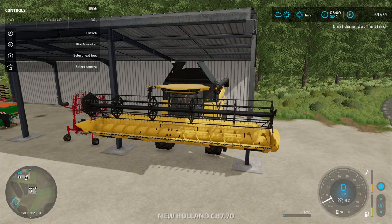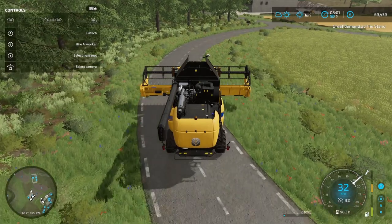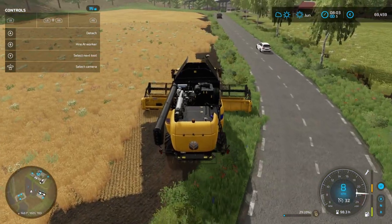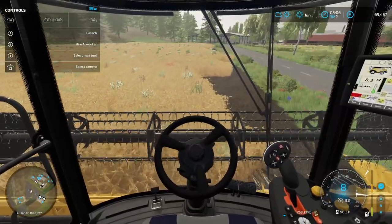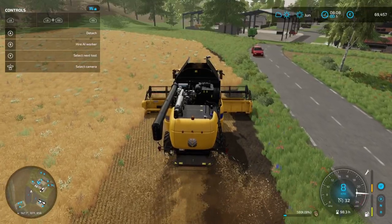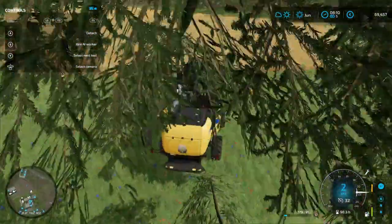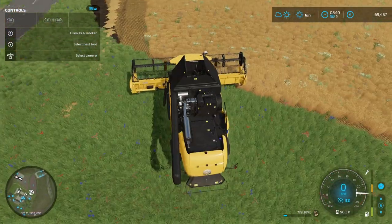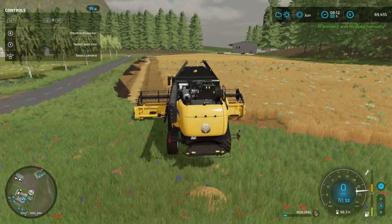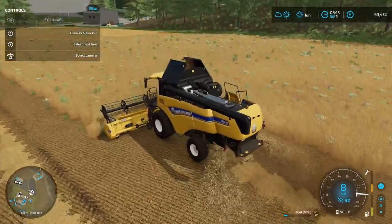Finally I should have crops ready to harvest - I'll bring out the combine. I can see them over there. These ones produce straw which I do need for the pigs. I'll lower it and turn it on - oh I've missed so much of this field. I guess I'm doing this myself because the AI won't go the direction I want. There's great demand at the farm stand which I believe is for eggs, so I want to get my eggs down there. The AI is just trolling me - it won't go straight.